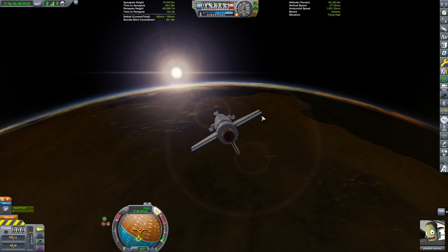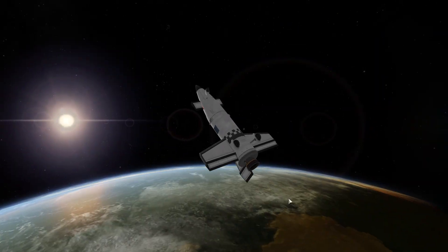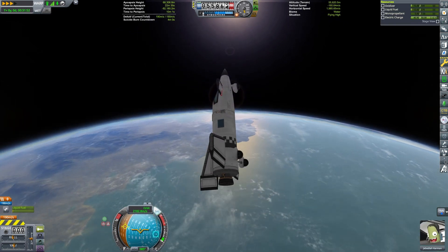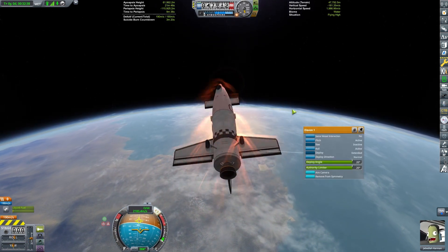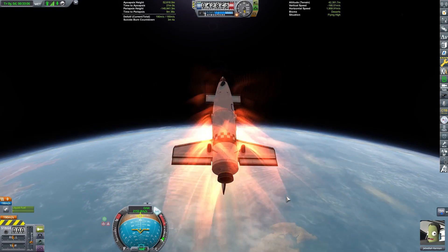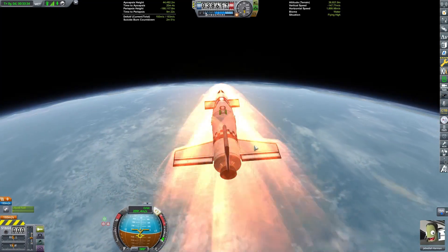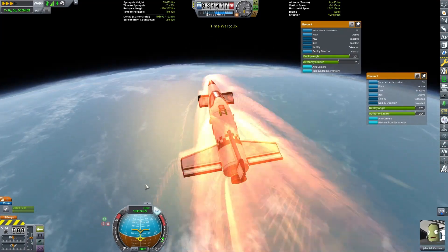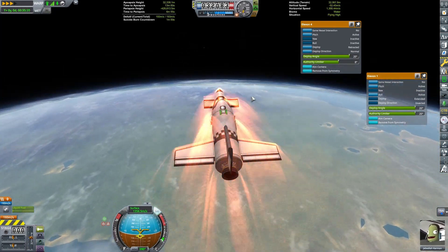Probably the most dangerous part of this mission: re-entry. I'm most concerned about the landing gear — they have an extremely low heat tolerance compared to other parts. So I'm going to try and re-enter with the plane upside down so that if I can get these wheels behind the wings, I may be able to save them. We're not going to be able to save the landing gear. This is going to be interesting — we've got Jeb, so something will get back on the ground safely. It might just be Jeb.